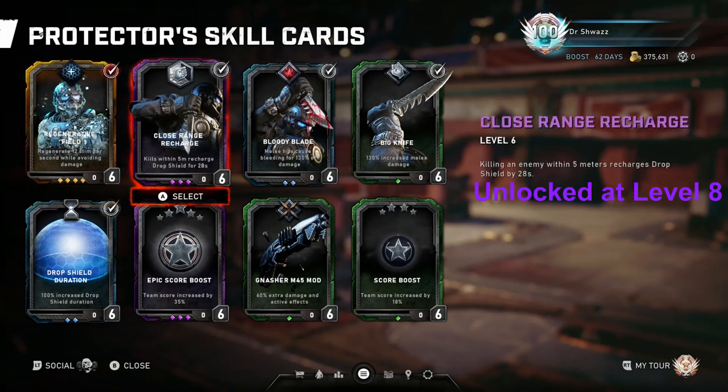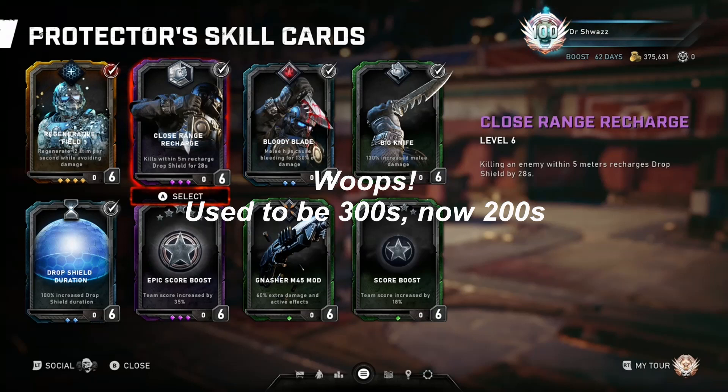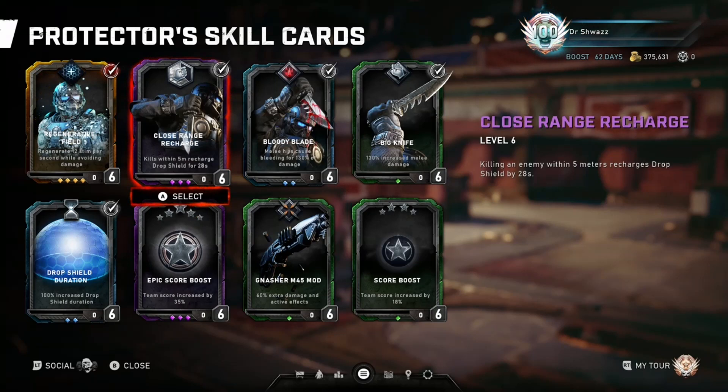Close Range Recharge: killing an enemy within 5 meters recharges your Drop Shield by 28 seconds. One of the changes in Operation 7 is they reduced the ult charge time for the promotional classes — Protector's used to be 300 seconds, now it's 150. So killing an enemy within 5 meters takes 28 seconds off an ult that only takes 150 seconds to recharge, which is pretty good. Maybe 4 or 5 melee kills and you'll get your ult back, and you can drop that shield again and be effective.